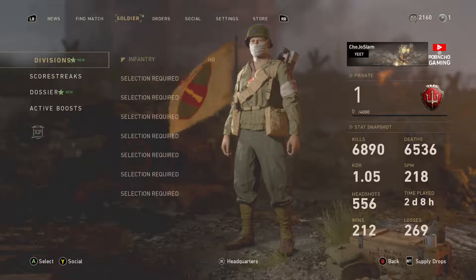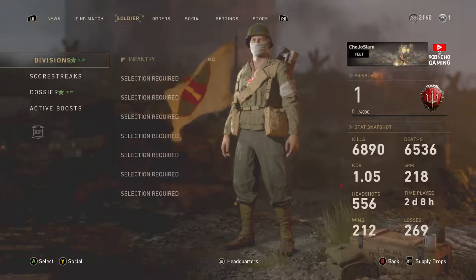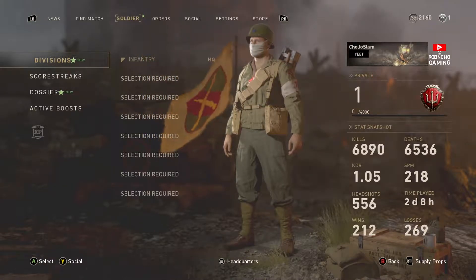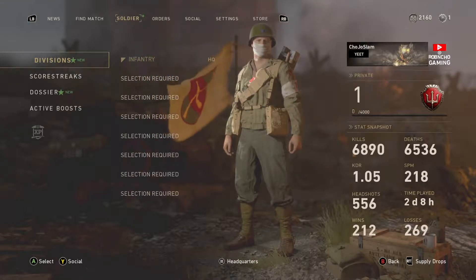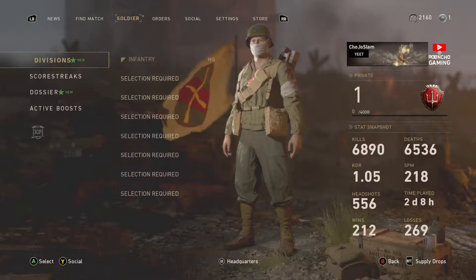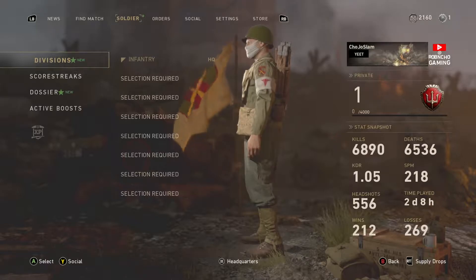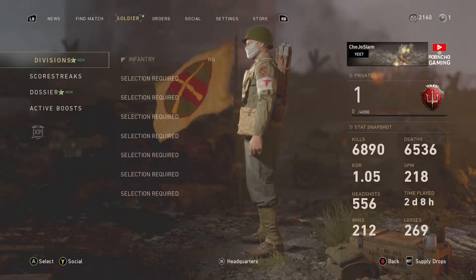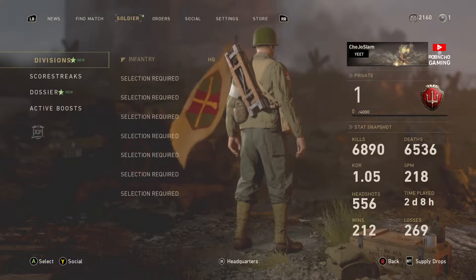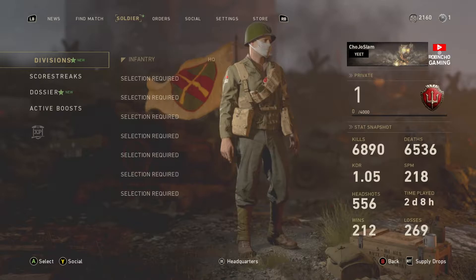Anyways guys, here are a little bit of stats. We have a 1.05 KD. I can't really remember what the KD was in the past prestige, but I think we upped it maybe 0.01 or 0.02 — we were at 0.06 before. Things happen; we joined some try-hard lobbies and they got us. We have two days, eight hours played, which is honestly not the worst but not the best. And 218 score per minute.